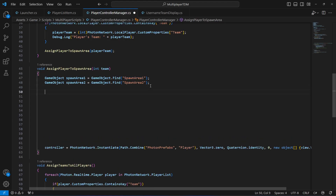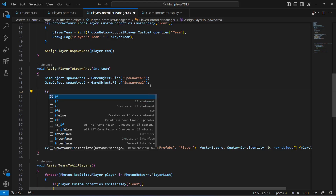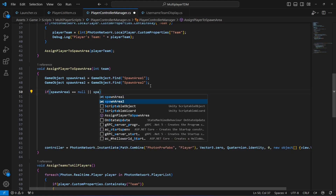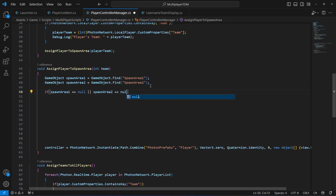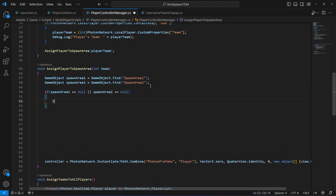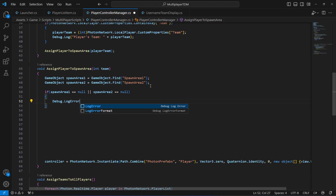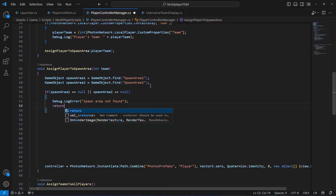After finding the spawn areas, we check if they are null. If spawnArea1 is null or spawnArea2 is null, we print a debug error message saying 'Spawn area not found' and then return, because we don't want to spawn players if there is no spawn area available.